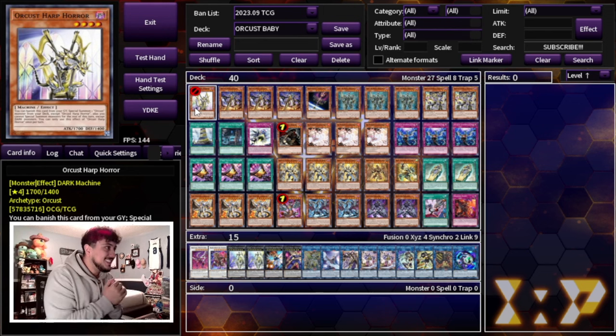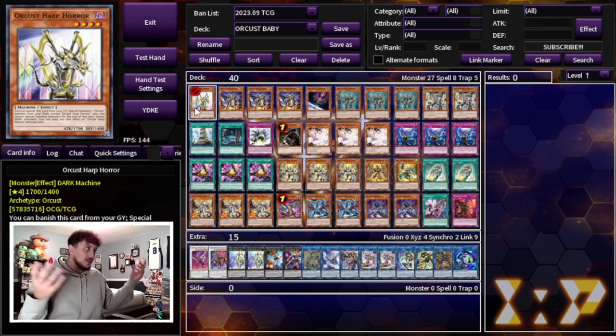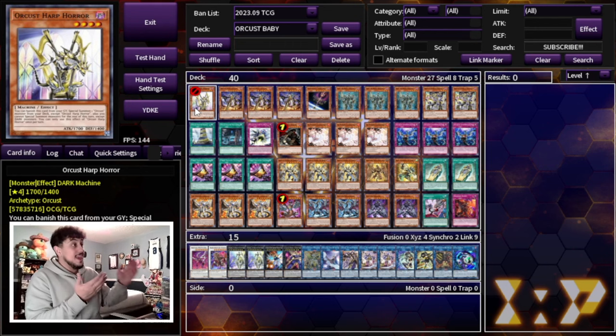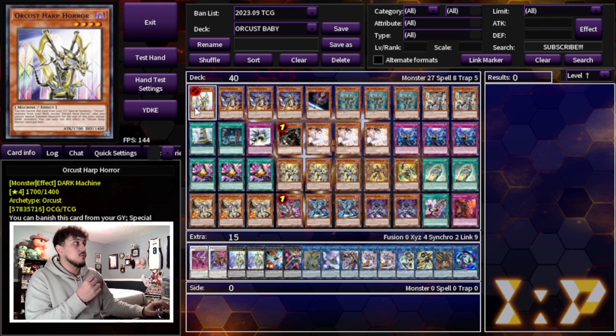Here is the deck list. The fact that we have Harp Horror back at one makes this deck so viable. Orkist was really just missing this piece and now the fact that it's back makes this deck very playable in today's format — technically the January 1st, 2024 format, but post-ban list. Harp Horror being back at one is absolutely insane. We're playing the one Harp Horror, and hopefully this card is going to come back to more than one in the future, but it being at one makes this deck very viable.